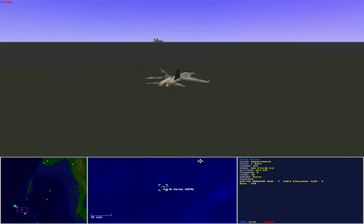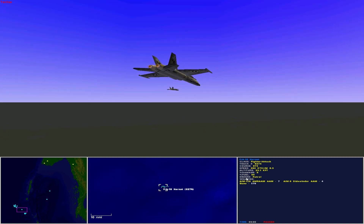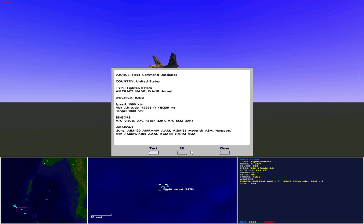Next, the Combat Air Patrol: two F/A-18 Hornets. Operated by the United States as a fighter attack aircraft, the F/A-18 Hornet has a maximum speed of 1,080 knots, maximum altitude of 50,000 feet, and range of 1,800 nautical miles. Sensors include aircraft visual, aircraft radar medium range, and aircraft ESM medium range. The Hornet carries 7 AIM-120 AMRAAM air-to-air missiles, 4 AIM-9 Sidewinder air-to-air missiles, and guns.